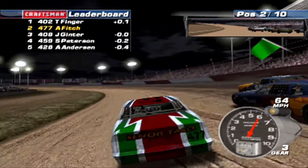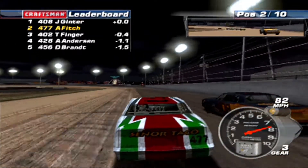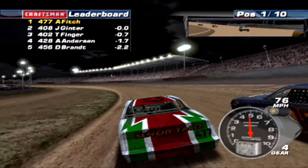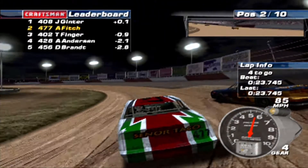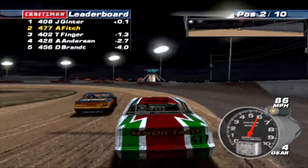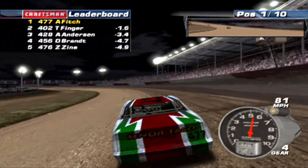As usual we get a good launch, which surprises me — I've never gotten good launches on restart ever in any NASCAR video game. Once we get up to speed we do need to let off a little bit more than usual going into the corners. Ginter has a lot more speed off the corners, but I don't think he's so much faster that we can't keep up. We got him loose there — he's going to spin out. I also messed up, so I'm not going to reap the full benefits of this.